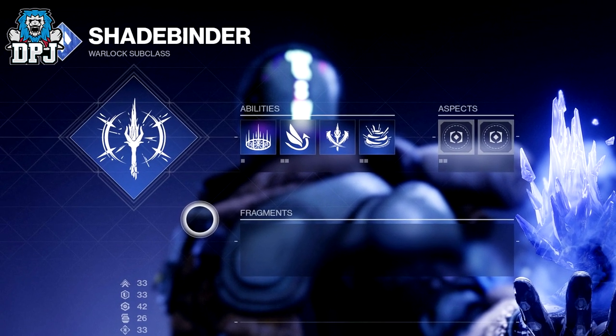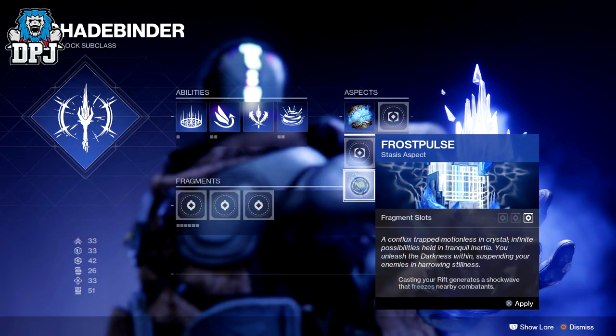Now how these seem to work from what I can see in this article: aspects are things we find out in the wild. No doubt there will be certain activities we might have to complete to get certain aspects, or they could be completely random world drops — I'm not too sure on that. Now this Frost Pulse aspect adds the benefit: casting your Rift generates a shockwave that freezes nearby combatants. We can also see this has three fragment slots, and I guess that's what we get when this one is selected and put into our build.